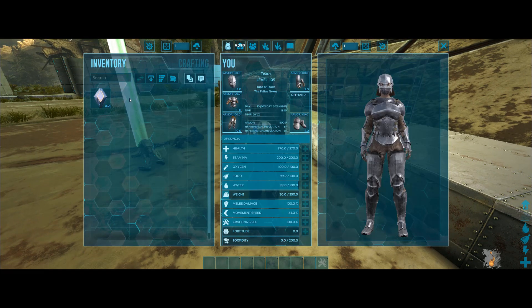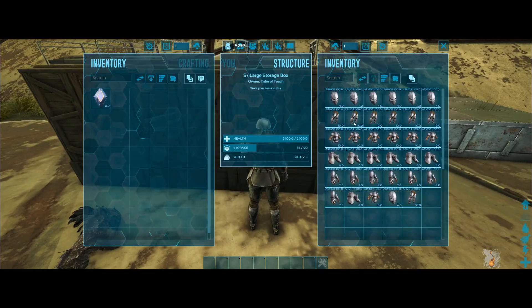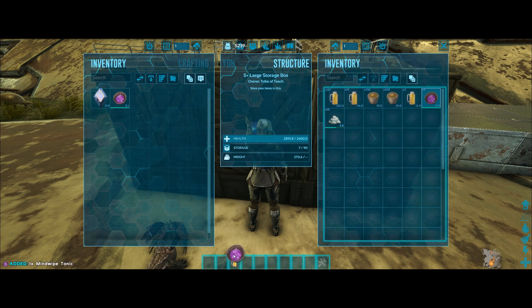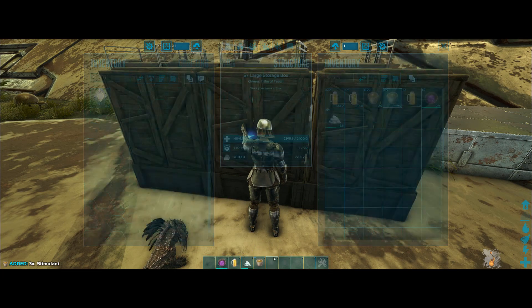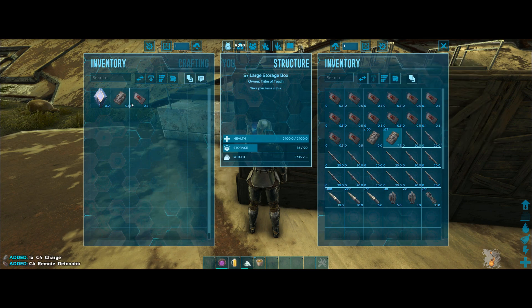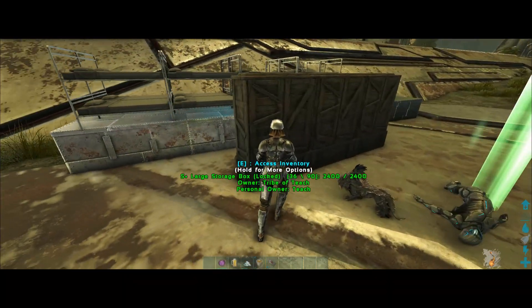The best way is to get some primitive flak. If you're going up against a big base you probably want better than primitive flak, but it's entirely up to you. You're going to need a beer jar in your hotbar. You probably want a mind wipe tonic, and I usually bring organic polymer — you'll see why in a second. You also want some form of explosive, like C4, to blow up the turrets.